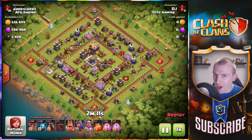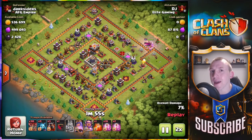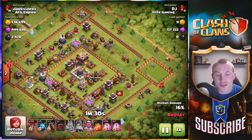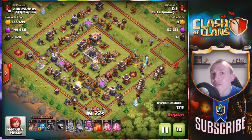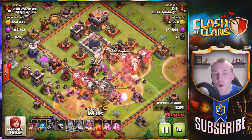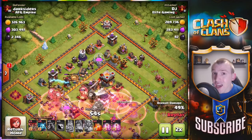Just before we move on, I want to show you an attack by a pro lava loon attacker. When I set this task to Elite Nation, DJ came at it with everything he had. With the Town Hall 11 three-star he used 12 haste spells — taking out the King and Queen, starting a brilliant funnel on the right-hand side of the base, then bringing all the balloons in from the south. He very nicely sets the funnel so the majority get into the center of the base.